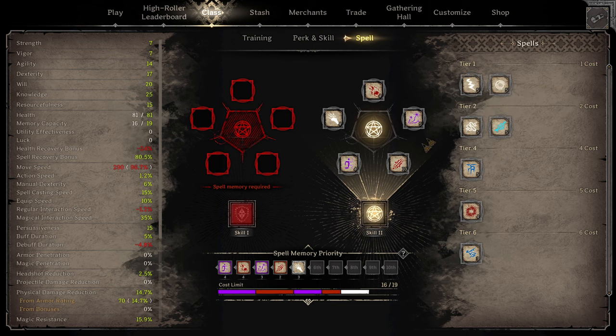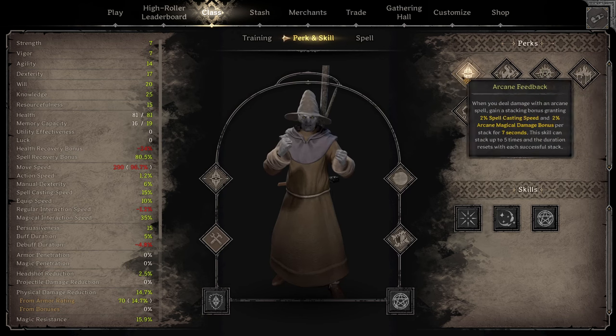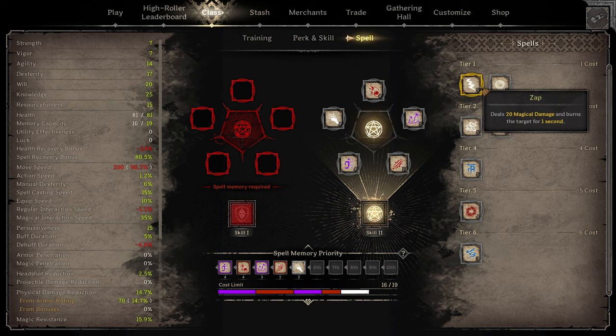I would like to take Zap, but the thing is with taking Ignite it's really hard to fit them in. Because we're not taking the Knowledge perk and also the Cast Speed perk, I think it's not really worth running Zap because of that. I think you can also drop Haste and maybe take Zap instead, but we'll see.